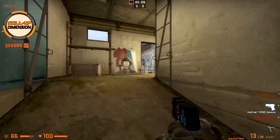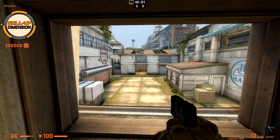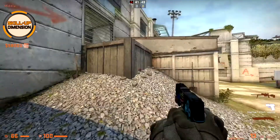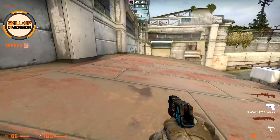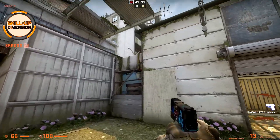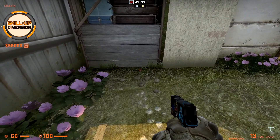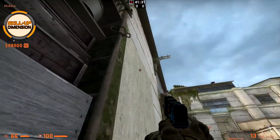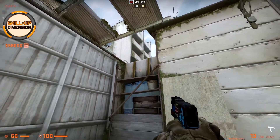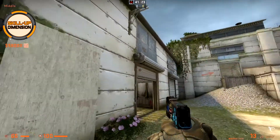You can jump on those boxes close to CT spawn and jump towards the small window at mid as well. Be aware you can also jump on the sandbags here, or in a really easy way, jump on top of this roof at mid. At mid, you can get boosted towards the boost by your teammate, or boost him — simply stand here, crouch, let your teammate jump on you, and then give him the boost. It is really not hard as there is a desk on which he can jump easily.